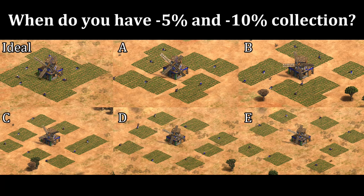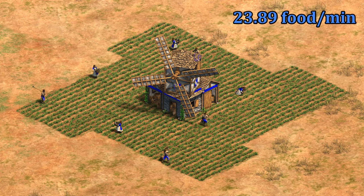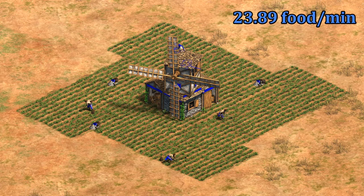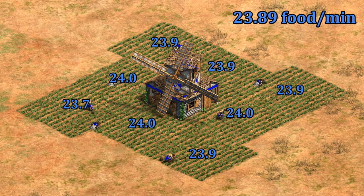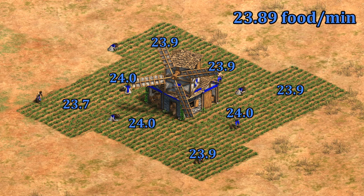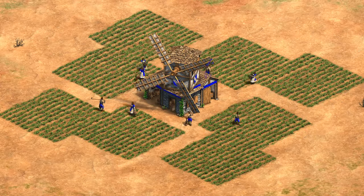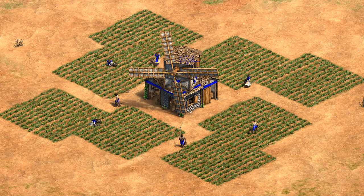Take a guess and we'll see how your intuition checks out. Jumping back to the baseline, we're looking at 23.89 food per minute on average. Inspecting every farm after 10 minutes for their collection rate, we see them all performing well. There's a slight drop on the far left side, but 23.7 and above we'll say is still essentially ideal.